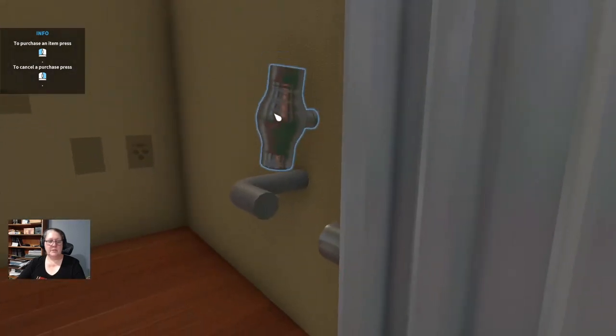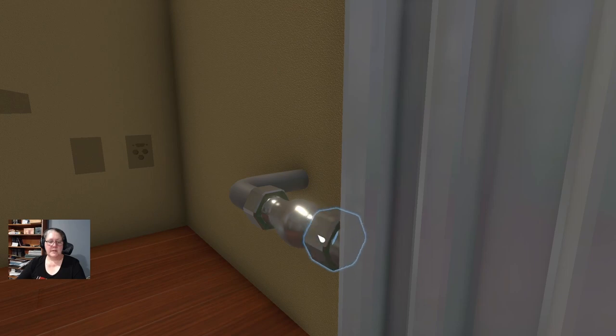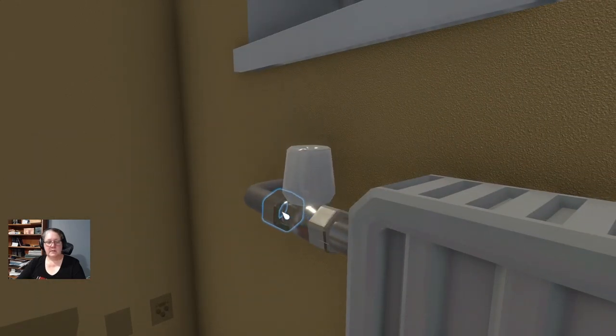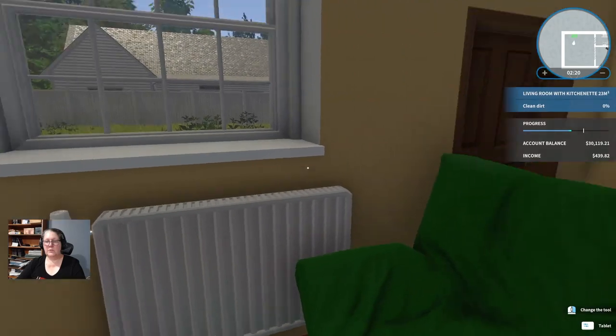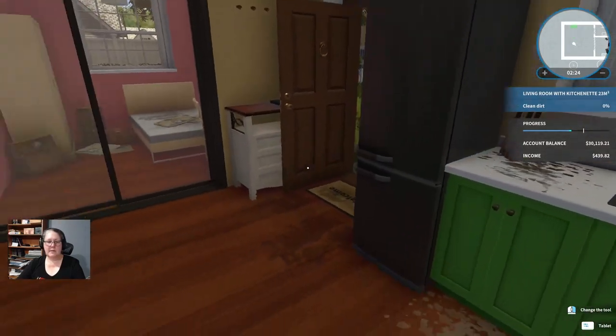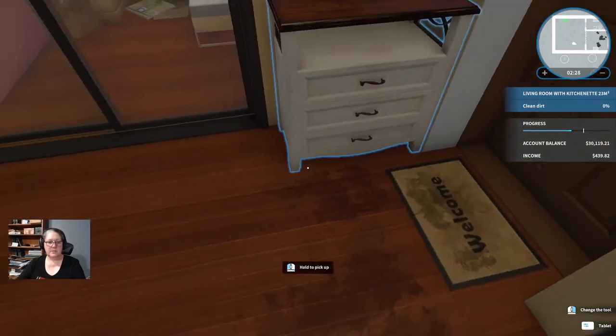Let us assemble the radiator - you will get faster as you get more experience. And you'll notice in the right hand corner under your mini map the task to repair the radiator is now gone. I'm just going to close the door because that's a me thing.